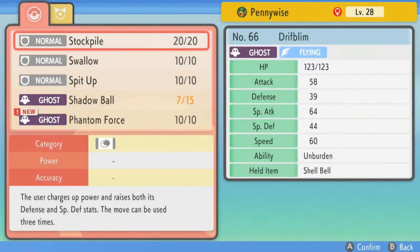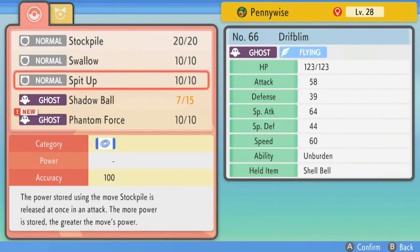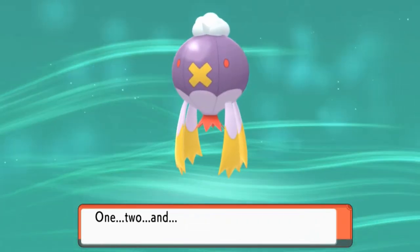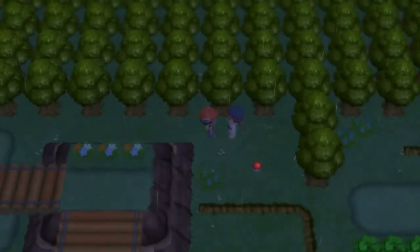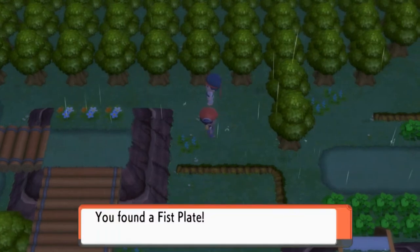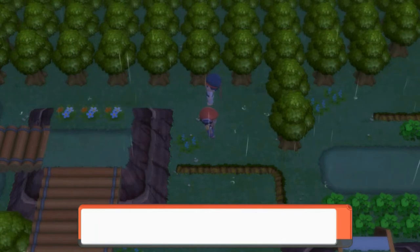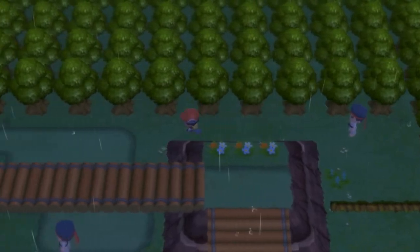The user vanishes somewhere and then strikes the target the next turn. This move hits even if the target protects itself. Oh my God — I am going to take away Swallow because I don't really heal myself that much, that's why I have potions. So that's taken care of. And it's nighttime already — holy crud. And here we get the clue: three beings were born in the Bind Time and Space. Little clues, guys, on everything that goes on right here.